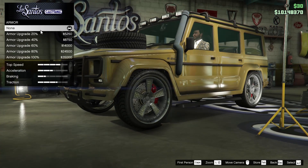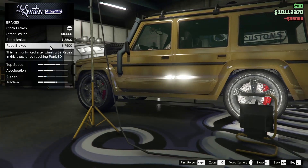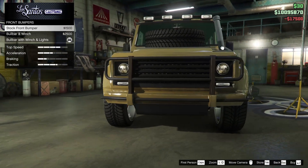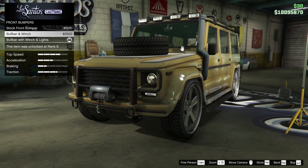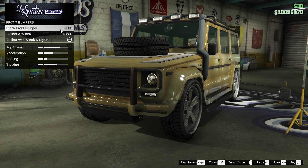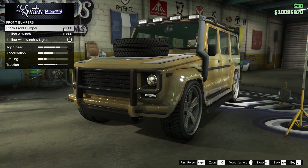Alright guys, so starting off we're going to go all the way up on the armor, of course. For the brakes as well, we are going to do the same. Now for the front bumper options, I personally don't really love having the bull bar and the winch, or the bull bar with the winch and the lights. So I think we're going to go for the stock front bumper on this thing.